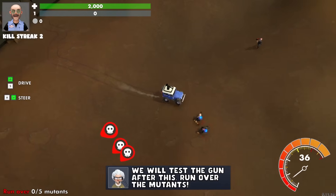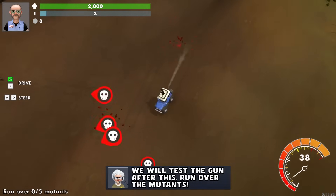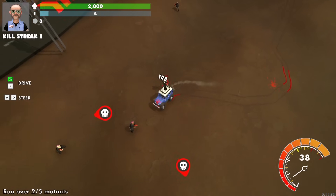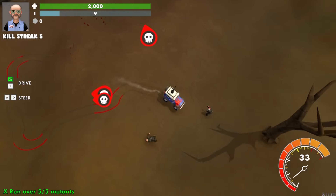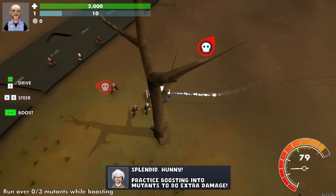And now we have Franz. Test the gun — run over the mutants. Practice boosting into them to do extra damage. One more. Hold on, wait for it — just line and duck, that's all.